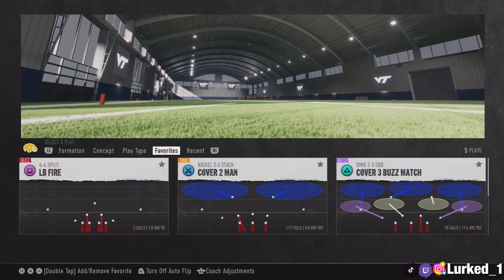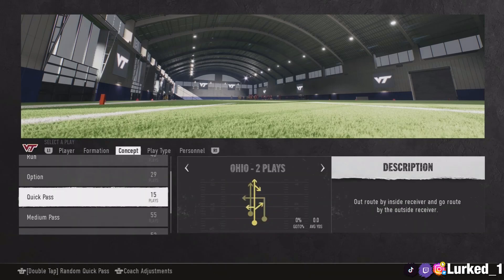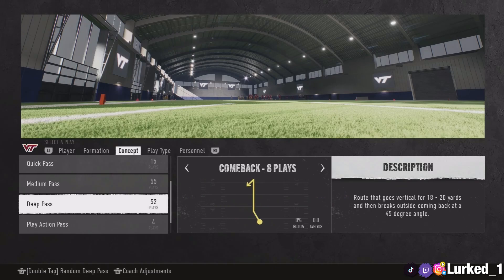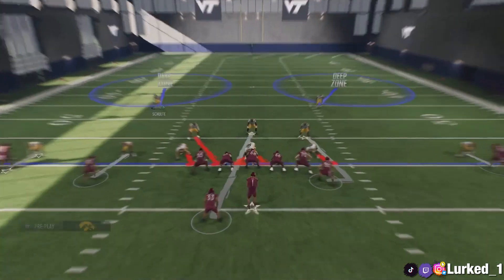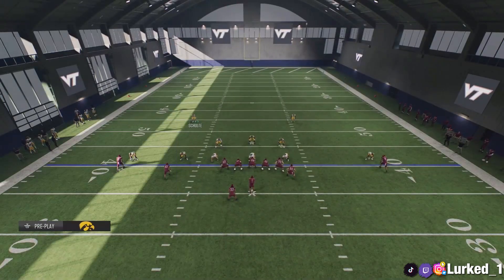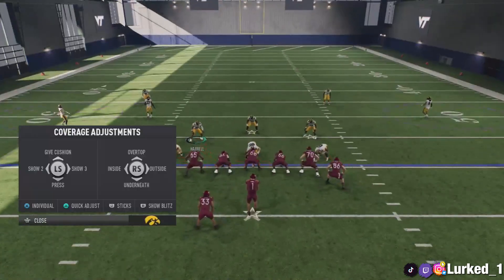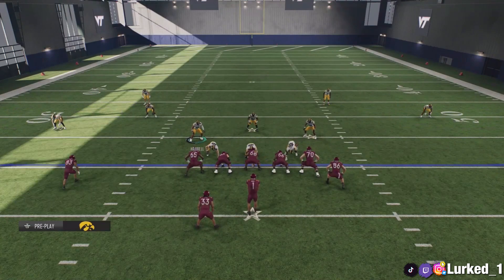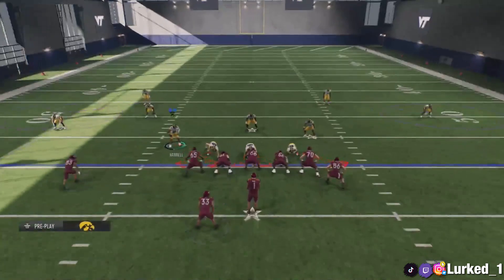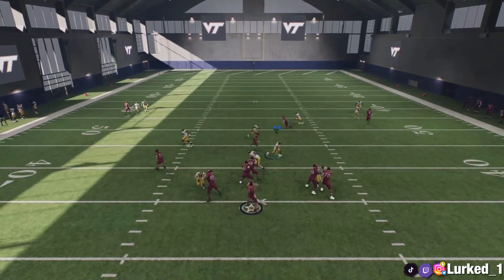The play is Cover 2 Man — this is your coverage aspect. We're going to go against a random medium pass. First thing you want to do is put your two safeties on curl flats. After that, back off your corners to play over the top. I like to pinch my D-line and spread my linebackers, just in case my opponent runs.